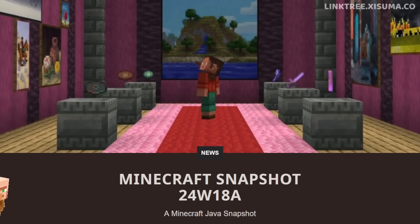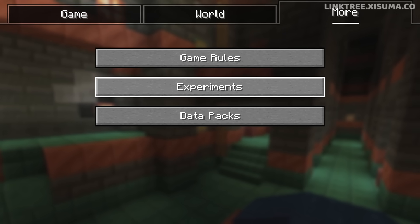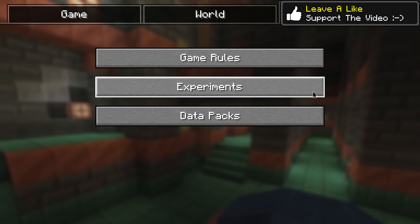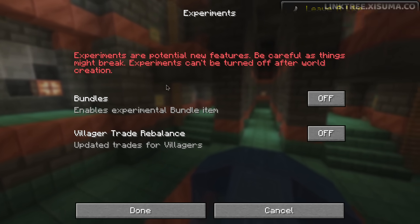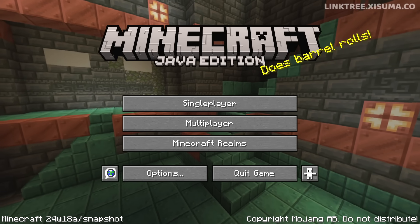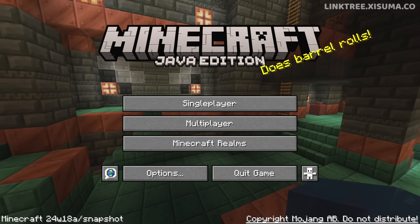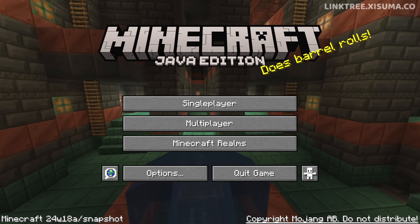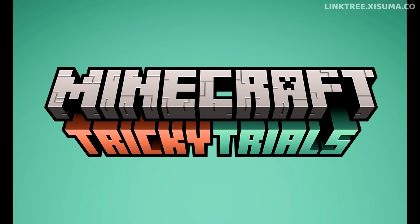Hello everyone and welcome back to another Minecraft update video. This is snapshot 24w18a and it's the first snapshot for 1.21. That's going to confuse some of you because we've already seen a lot of the 1.21 content — it was behind the experimental features tab. There is no longer a pack in this snapshot; it's now officially part of the game. We have a new background panorama, and unsurprisingly it is a trial chamber. And if you didn't hear it, 1.21 is known as Tricky Trials.